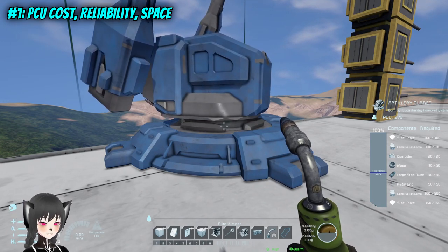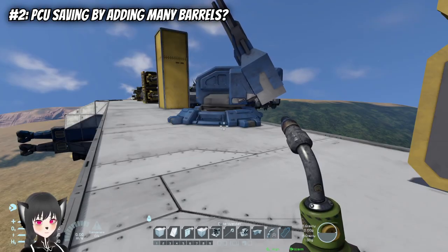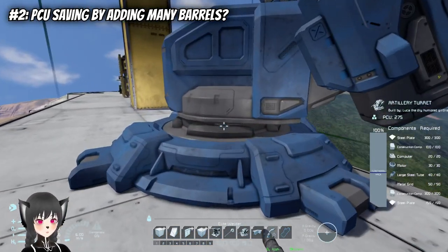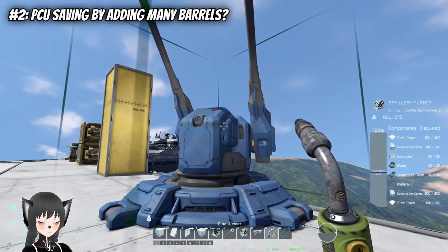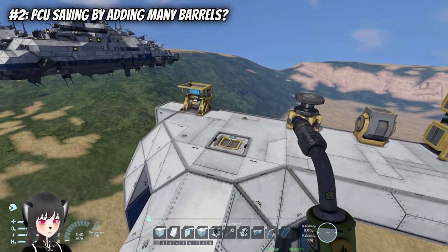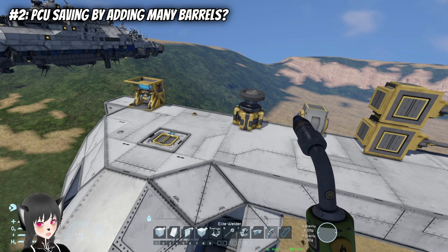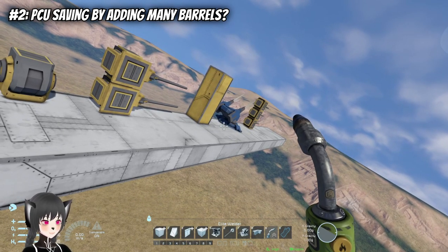It doesn't clank as much and all that. You can actually save PCU with a custom turret — a single barrel costs 80 PCU, and for two-barrel turrets you get 275 PCU. So technically, even with all those prerequisites for a custom turret, if you put a lot of barrels on it, you'll eventually reach a point where you save PCU compared to using a normal turret.